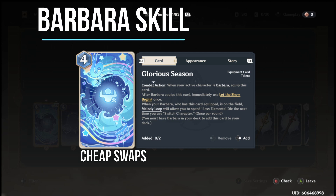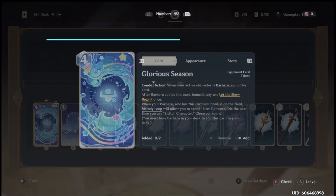When you defeat Barbara during her friendly battle with full marks, you get her skill card. This skill card will allow Barbara to quickly swap without any dice cost to other characters, allowing you to switch to Barbara, cast her E skill, and switch back relatively free.